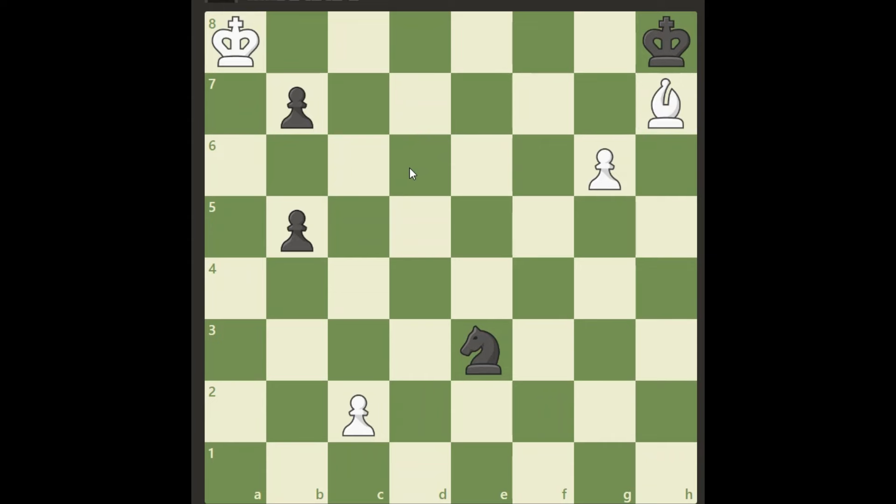So take a look at this, pause the video and analyze — see if you can find out the full variation which makes white save half a point. Go ahead.